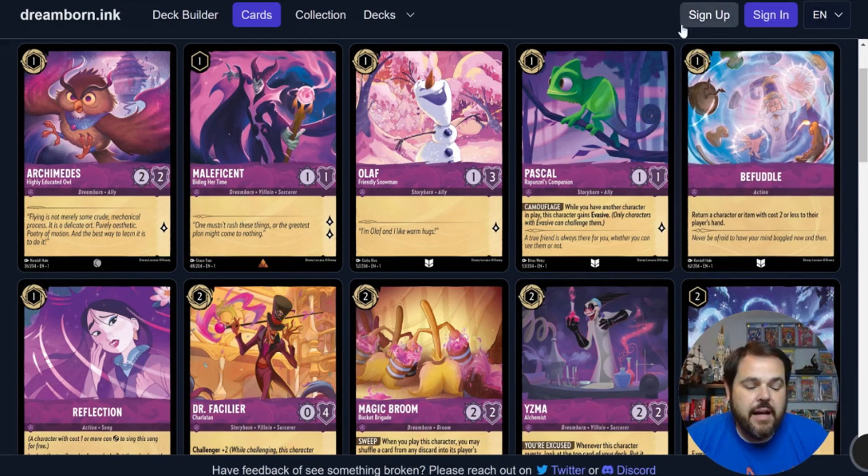Befuddle is a 1-drop inkable action: return a character or item with 2 or less cost to that player's hand. I don't really like this card. To bounce a 2-drop for 1 is slightly advantageous but I don't know if that's enough to include in the deck. Being inkable it might make the cut in constructed, but I don't think there are enough key cards in the format right now. If the amber aggro deck takes over the format, this absolutely has a spot — it could bounce their Simba and let you swing into their smaller guys. Otherwise, I don't think it's good enough to warrant a spot in constructed currently.